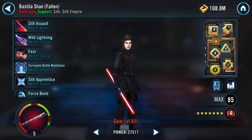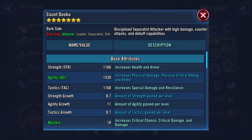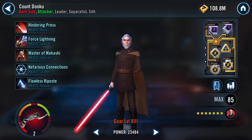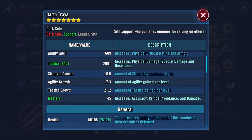With Count Dooku, I do have a speed set on him giving 294 speed, and I've got a lot of potency extras added onto him to make sure that his basics are always doing the stuns. He has 144.16% potency, which is what I normally use on his basic kit.